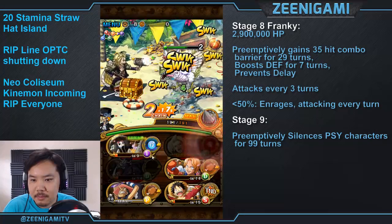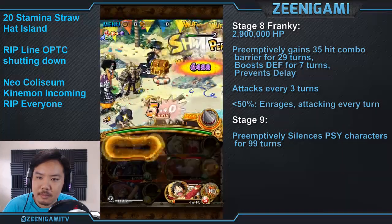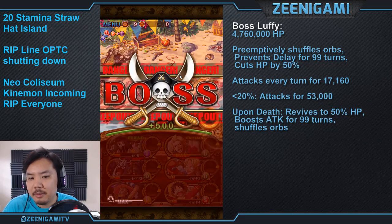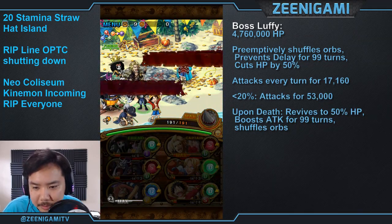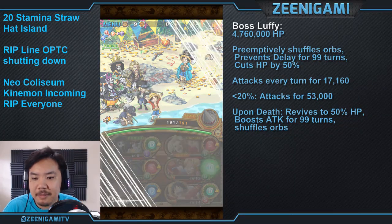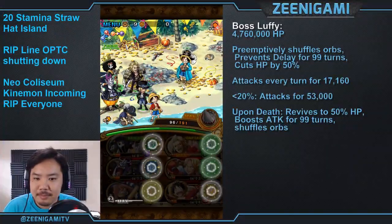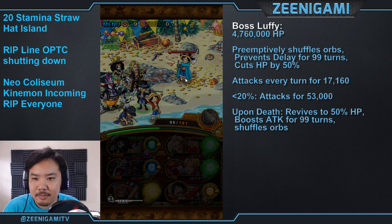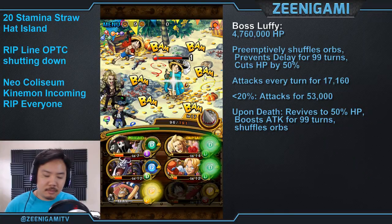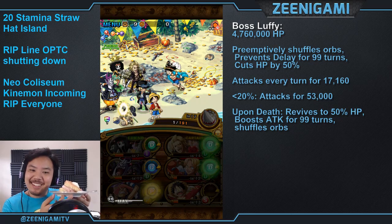There's no reason to delay or stall your specials on the Basilisk stage. You might as well just go into Luffy right away. Luffy now has 4.76 million hit points. He'll preemptively shuffle your orbs, prevent delay for 99 turns, and cut your health by 50%. He attacks every turn for 17,000 damage and below 20% attacks for 53,000 damage. Whenever he dies, he'll revive to 50% health, boost his attack — but that doesn't matter because we're a zombie team — and then shuffle your orbs.